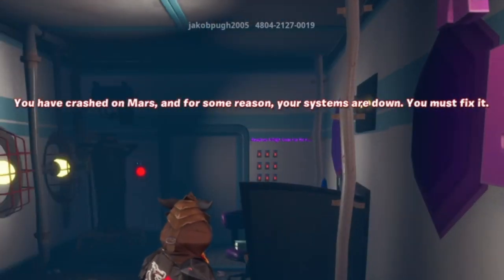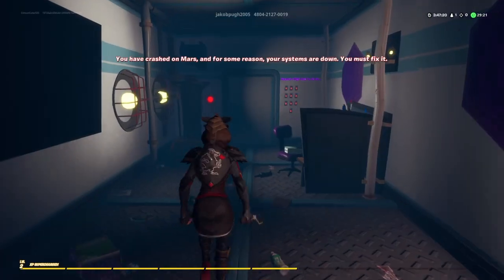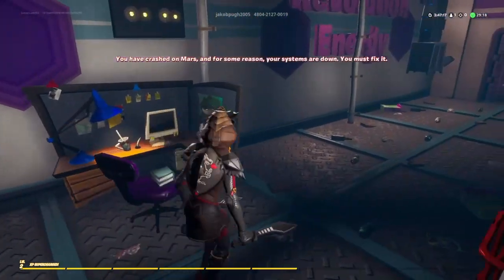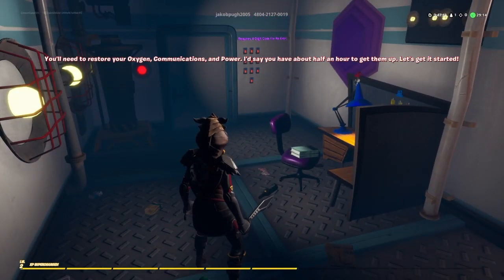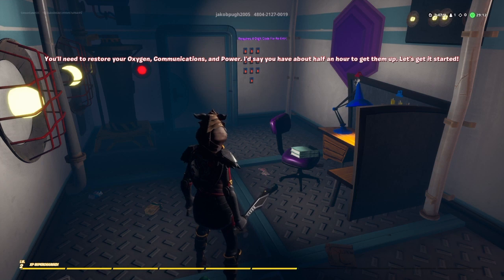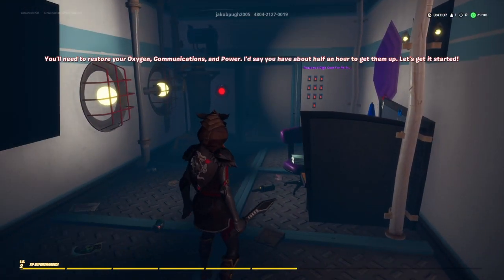You've crashed on Mars and for some reason your systems are down — you must fix it. You need to restore your oxygen, communications, impact. Wouldn't we be dead by now? I'll tell you in about half an hour. Okay, we got time though, let's get started.